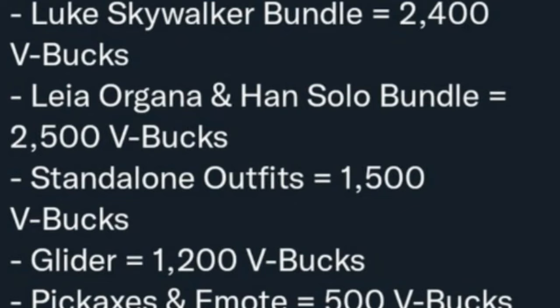According to Shinya VR, those are the official prices of the Star Wars bundles. We have the Luke Skywalker bundle for 2,400 V-Bucks, the Leia Organa and Han Solo bundle for 2,500 V-Bucks, standalone outfits for 1,500 V-Bucks, a glider for 1,200 V-Bucks, and pickaxes and an emote for 500 V-Bucks.